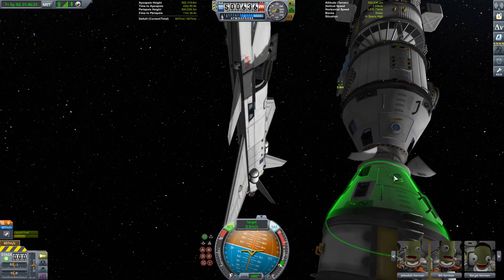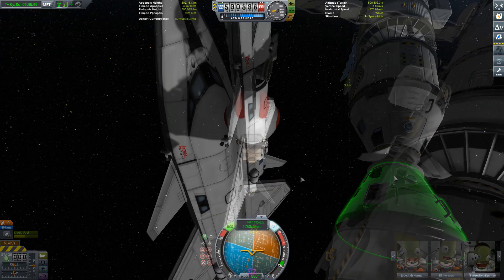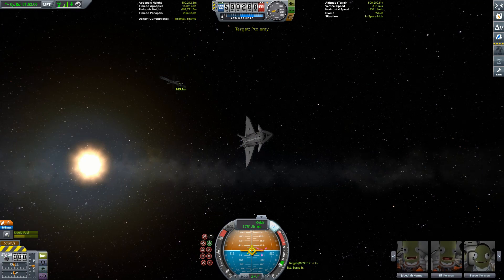What we really want to avoid is giving the Ptolemy a nudge from undocking without any crew aboard, because that's just going to set it spinning. It won't be very fast, but it's still going to make it a bit of a pain to come and dock with it in future. So we undock the shuttle from the Ptolemy, and once I'm happy that it's not wobbling or moving anymore, we spacewalk Kurdard across. With all that done and the Ptolemy safe and secure in orbit, it's time for our astronauts to make their way home.